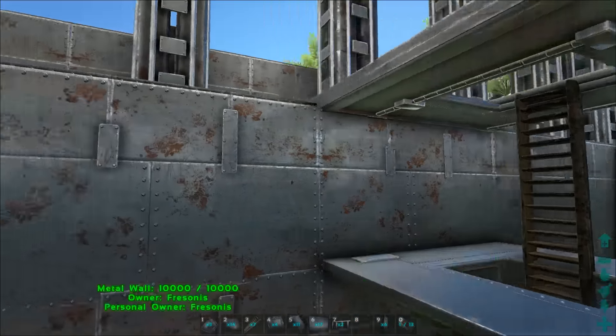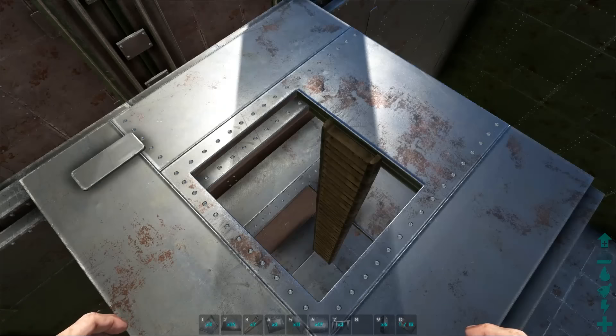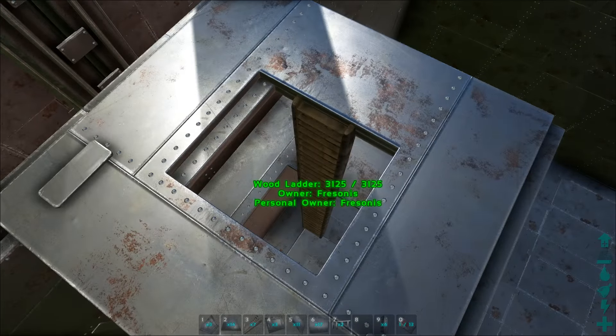Wooden ladders can be destroyed with explosives. If they breach this wall with explosives, a wooden ladder will be destroyed, giving them a bigger problem. The reason for double trapdoors is that we are going to use double ceilings here, so you need a double trapdoor as well.